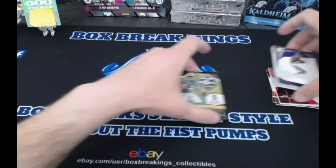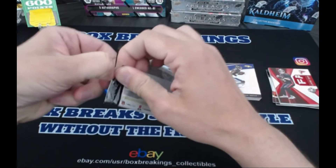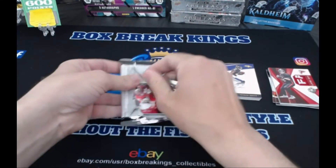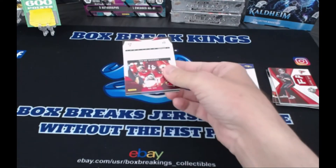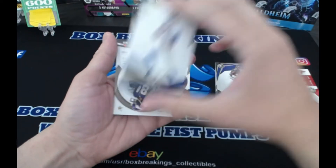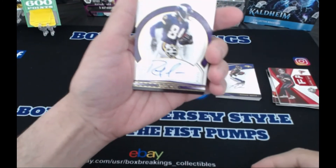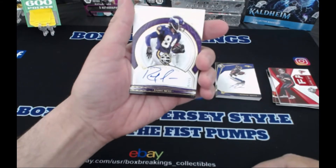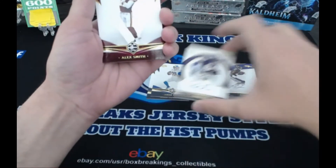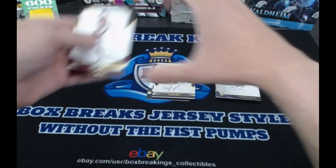Last pack - here we go, this is a heavy one! Can somebody say one of one? Maybe we'll find out. When I went to the hobby shop, this was the last one there - a straggler, and you don't leave no man behind. Drew Locke, Jared Goff, Randy Moss Auto! Very nice. 7 out of 15 - super short print. Ring of Honor, Randy Moss. I like that. Okay babe, this is my box! Then we got an Alex Smith and a Kenyon Drake to close it out.